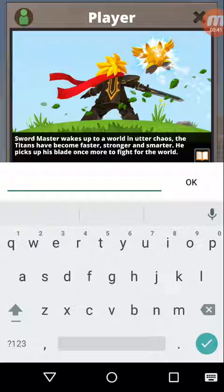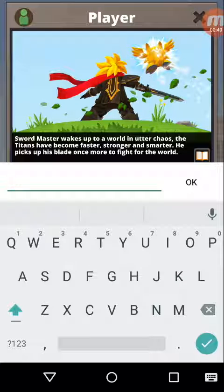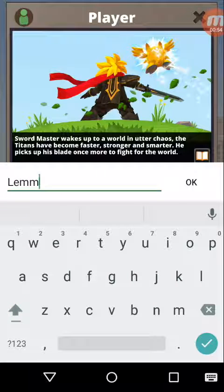Swordmaster wakes up to a world in utter chaos. The Titans have become faster, stronger, and smarter. He picks up his blade once more to fight for the world. You're gonna be Lemming.